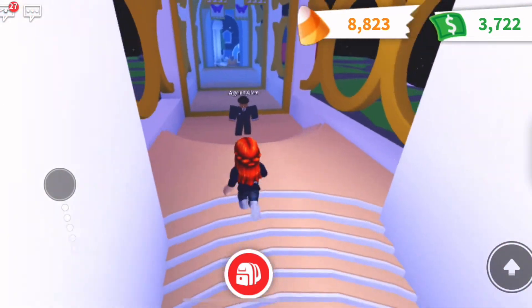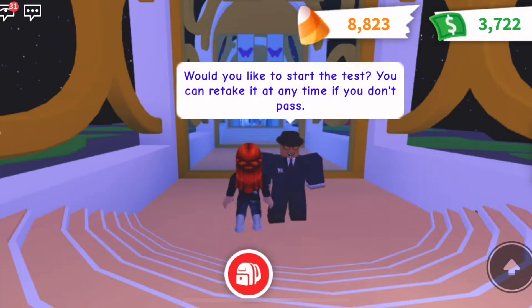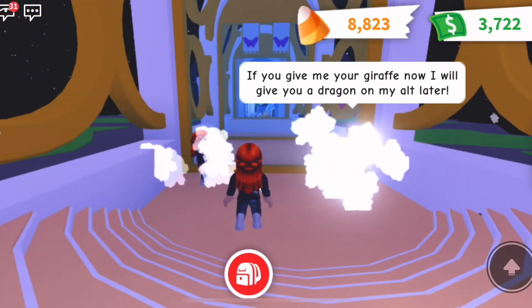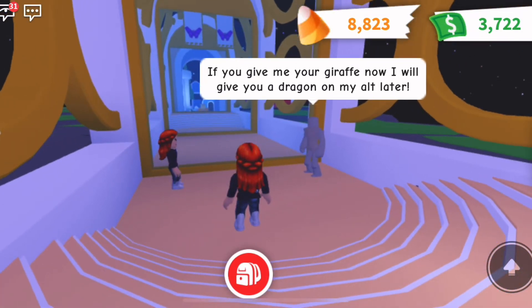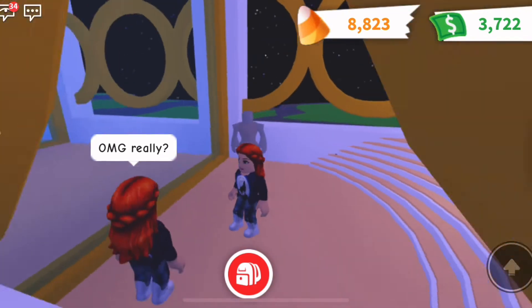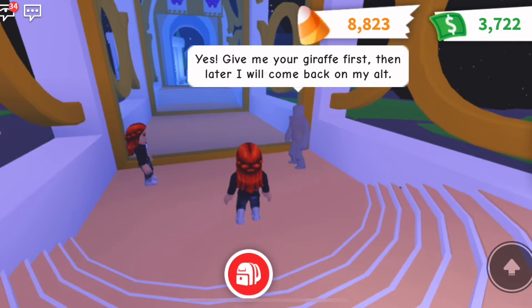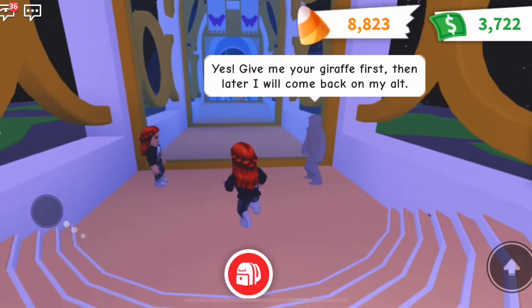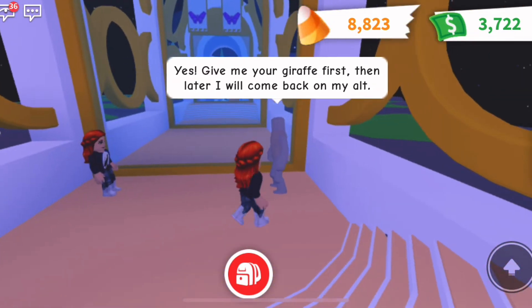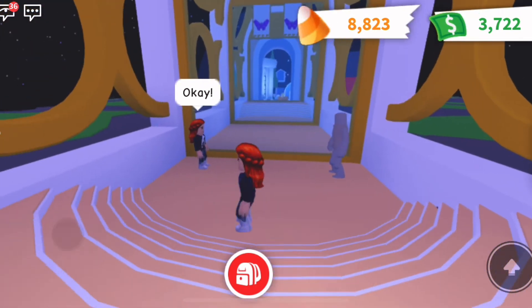There's another agent — Agent Alex. Let's begin the license exam! First question: 'If you give me your giraffe now, I will give you a dragon on my alt later.' What?! That's such a scam. Look — it says 'omg really?' Big Red Wolf, you better not do that! They are going to take your giraffe and run — they're not coming back on their alternate account at all. This smells like a scam.